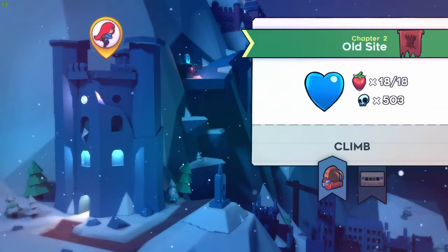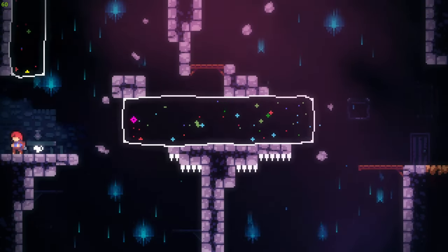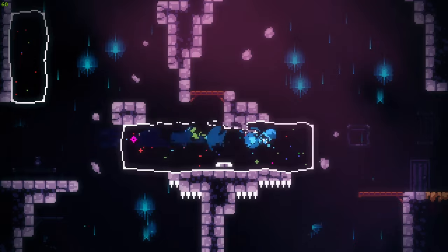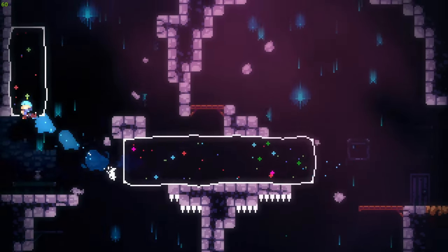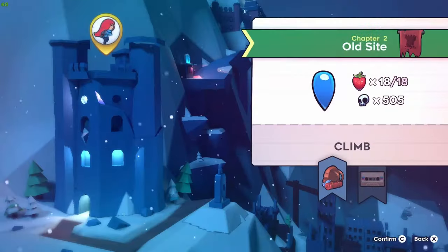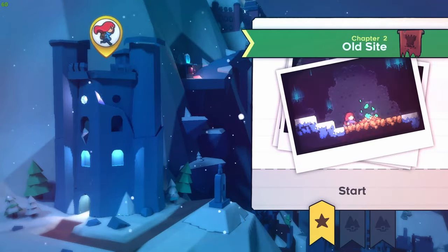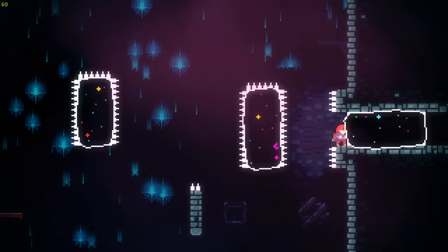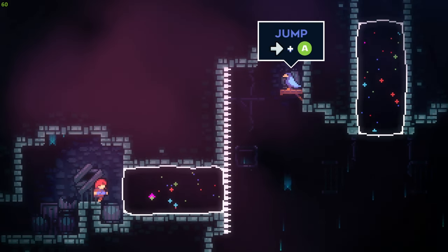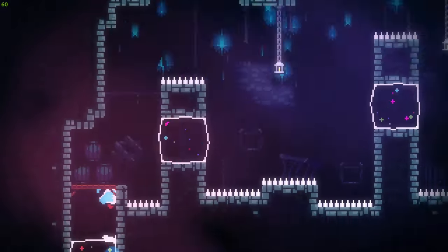The last technique I was going to use was using dreamblocks. In chapter 2, Celeste introduced a new mechanic called dreamblocks — those weird blocks you can dash through to get some momentum, and your dash will automatically be regained. But in the B-side of chapter 2, we are introduced to an even better technique. This technique allows you to gain even more momentum from the dreamblock by jumping right at the end of it. And that technique is quite easy, actually.